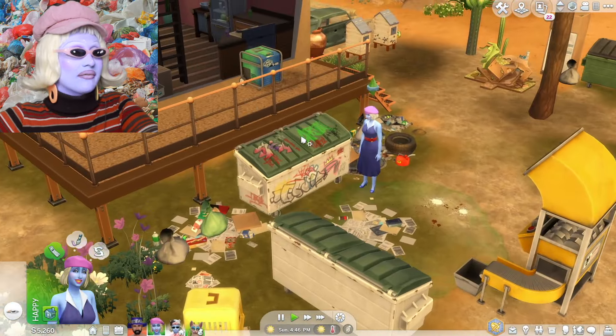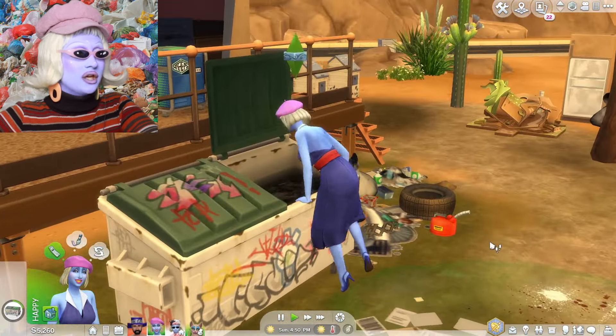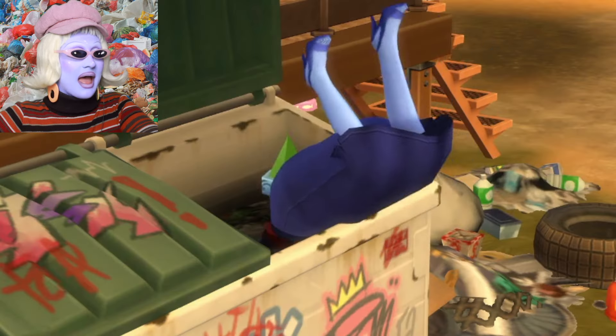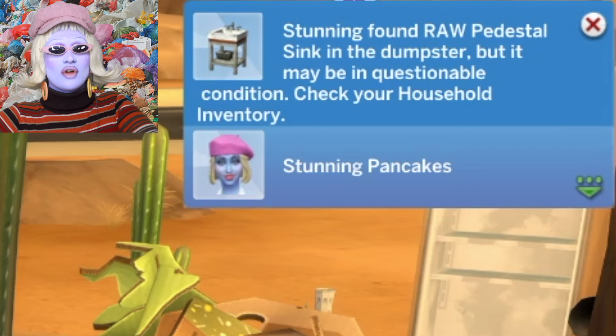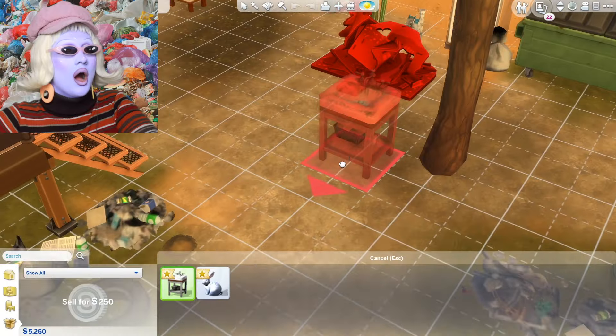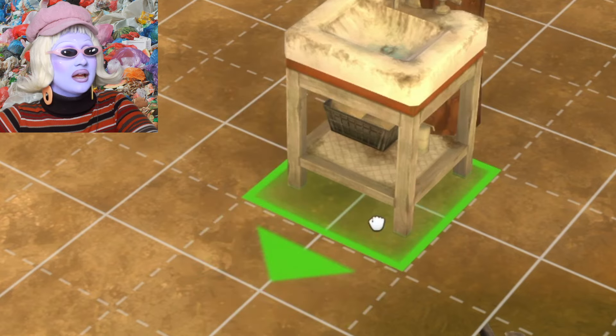Dumpster dive — go and dive for some deals! You can just find things in the bin. In you go, Stunning Pancakes, get some new items for us. Stunning found a raw pedestal sink from the dumpster, but it may be in questionable condition — check your household inventory. Oh my goodness, we have just found this in the dump! That is going to be our new sink for outdoors.